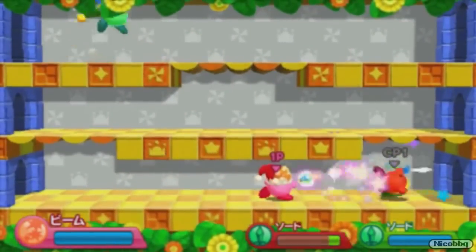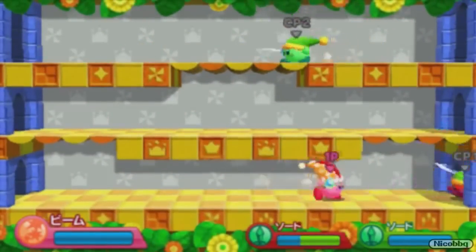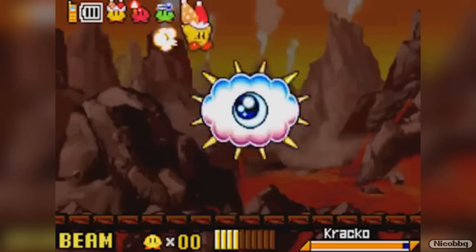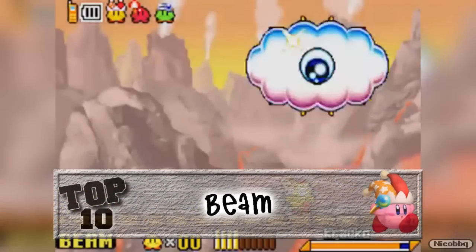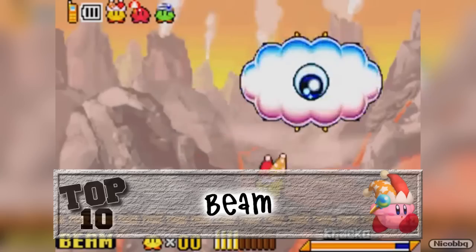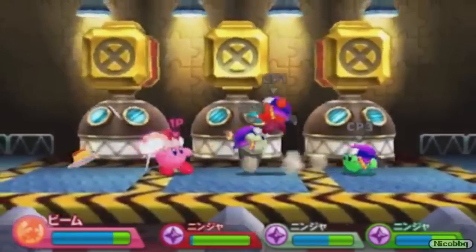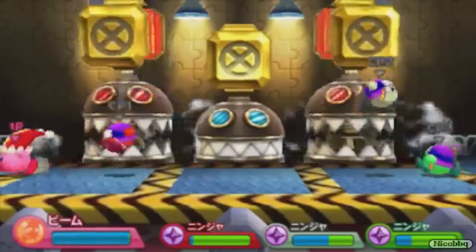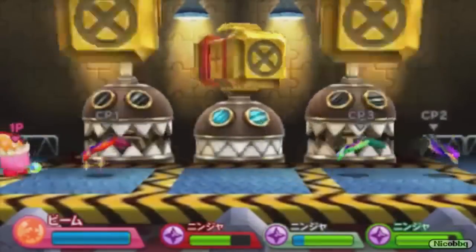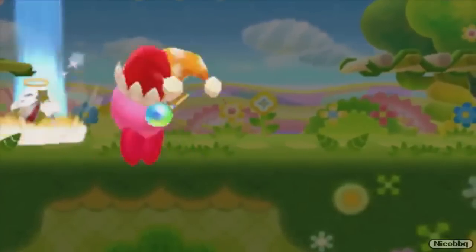There's a bunch of cool power-ups Kirby can get. One that is particularly useful is the beam power-up. It allows Kirby to wield some sort of laser beam whip. It can be used to destroy enemies in several directions, not only in front of you, which is really cool. You can also use it to destroy blocks to reveal hidden passages. Plus, in later iterations of the game, Kirby wears this freaking amazing hat. I mean, what's not to love?